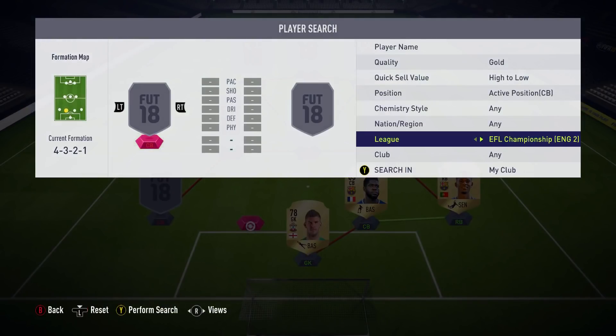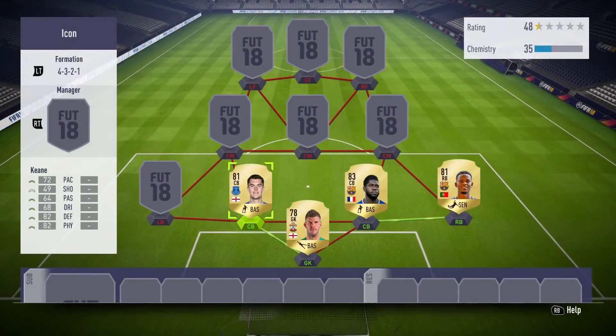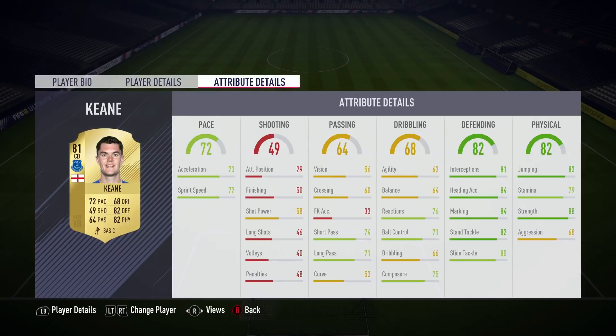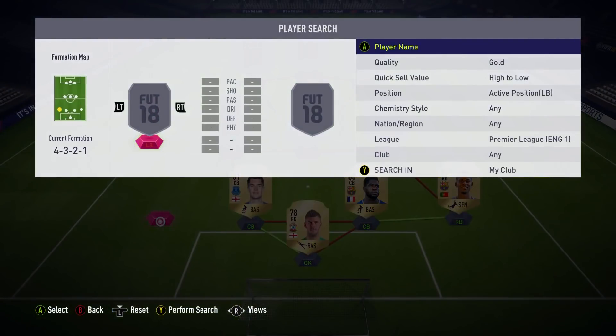As our left centre back, this is why we needed Forster in goal. We've got Michael Keane, who I was going to use Smalling instead but Michael Keane has really impressed me. He's 6'3", with medium/high work rates, great pace, defending, physical, and good passing as well - 74 short pass, 88 strength which is incredible. Good standing tackle, good interceptions, good marking. Passing out from the back is very important this year, so having two centre backs with high 70s passing is really important.